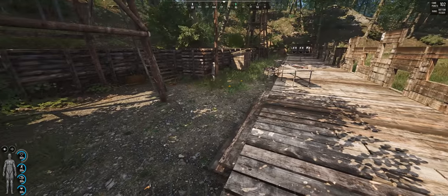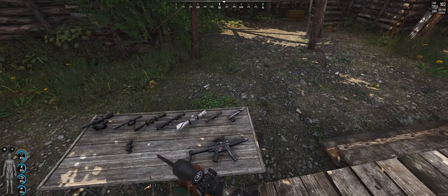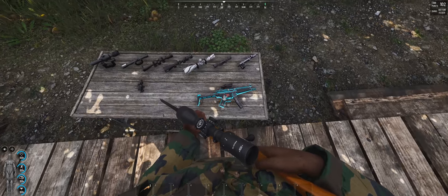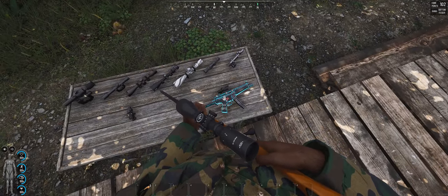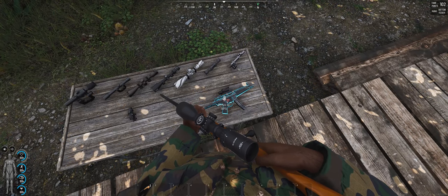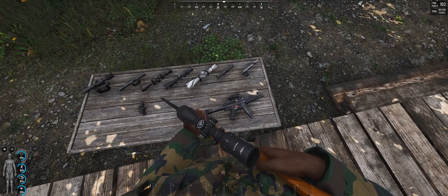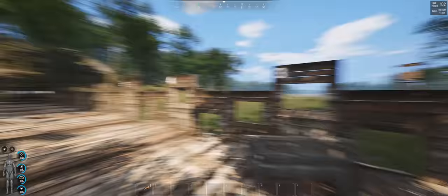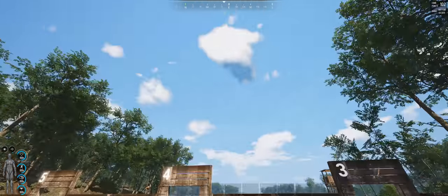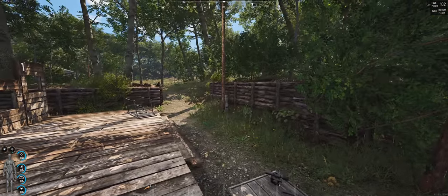The way I like to level up sniping skill is by finding an MP5, finding a rail for it, and putting an ACOG on it. This is the best and cheapest way I've found. What you have to do is shoot anything that gives you a hit count — a bird, a zombie, a player, anything — as long as you shoot it while looking down the scope.